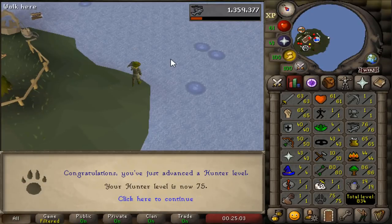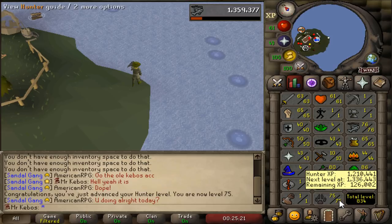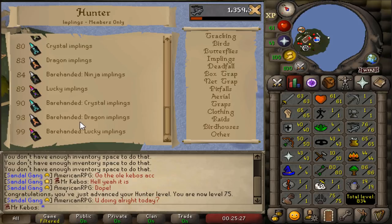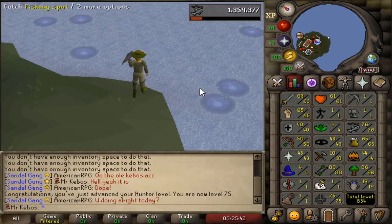It doesn't even feel real. I can't believe it — I'm done. Put 'done' in quotation marks because I'm not actually done, because I have to come back here for 84 hunter to barehand catch ninja implings. And then on top of that, I also have to come back for dragon implings, which I think are like 93. And then 99 for lucky implings — I don't know if that will ever happen. I'm slow and steady; each time I progress like one more tier, the end will look a little bit more achievable. Maybe one day I'll get 99, but for now I'm going to take it one step at a time.